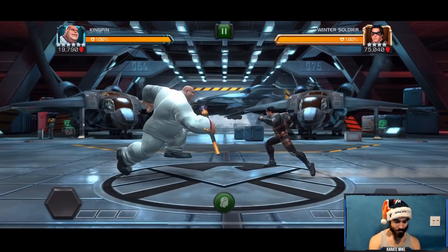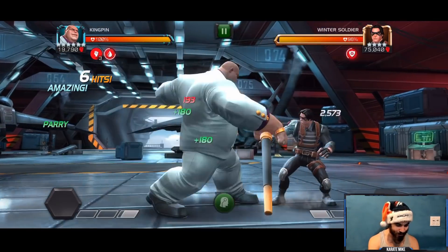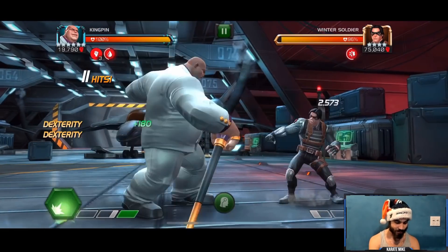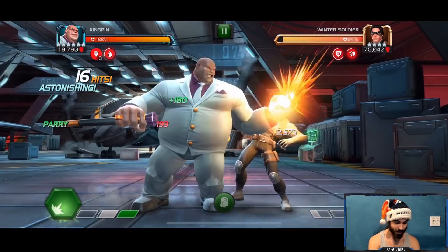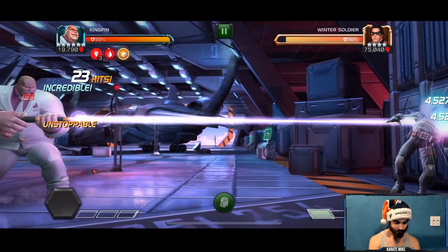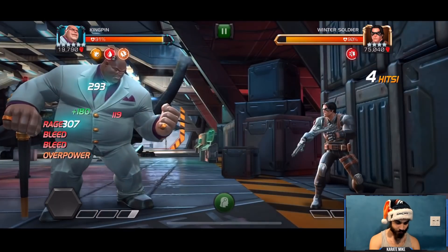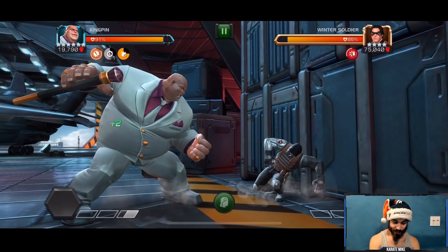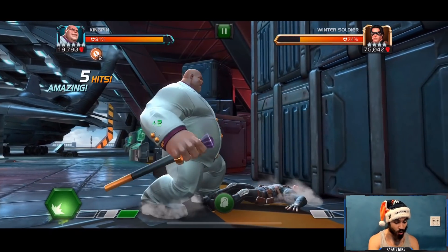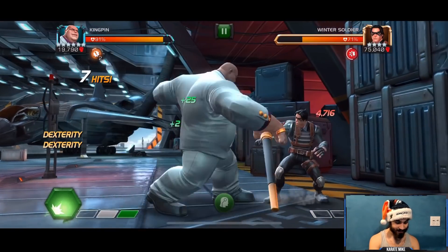I now have a much better understanding of how to gain those rage charges from the special two. What we're going to do is get to a special two, go unstoppable, and then just take a full combo to the face. We're going to go unstoppable here and let them hit us. Now we have two big fury buffs — dude, look at this! That's pretty insane.